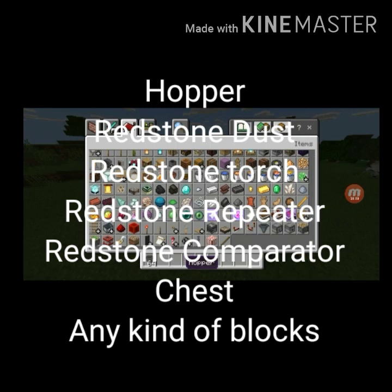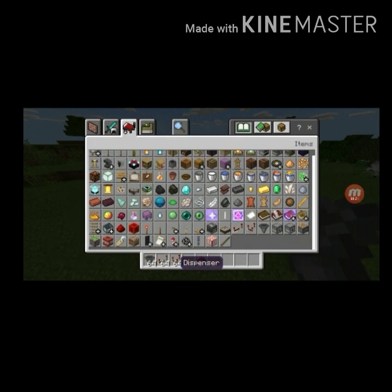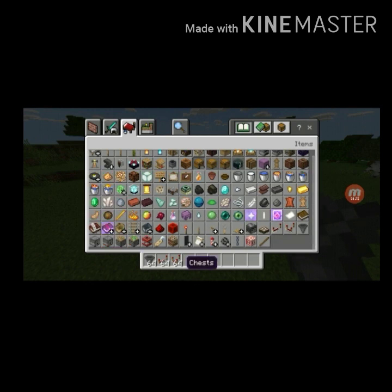It's so easy, you can make it on your Minecraft base. You need a hopper, a redstone repeater, a redstone comparator, a redstone torch, and redstone dust, and a chest.